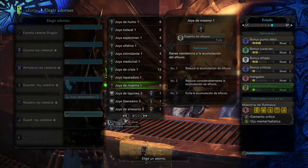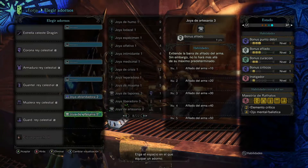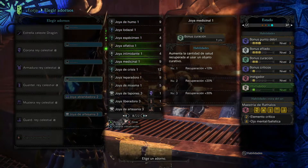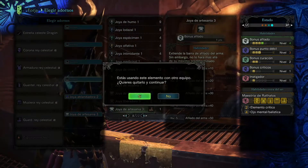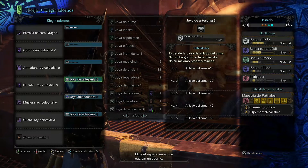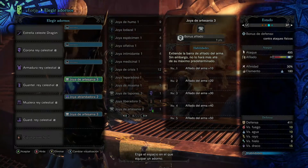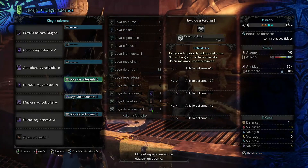Al no tener ranuras individuales, lo puedo aumentar todavía más el afilado. Si tenéis pues sí, se puede aumentar un poco más. Están a cuatro ahora. Mira todo el cacho de filo blanco que tiene el arma. Está bastante bien. La afinidad es lo mejor del arma: tiene un 30% de afinidad. Es brutal.